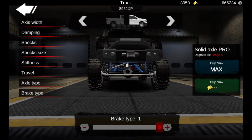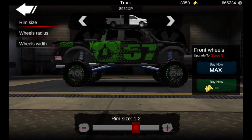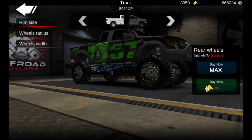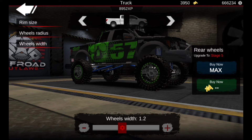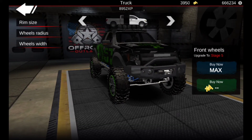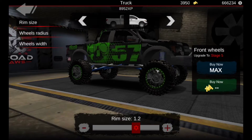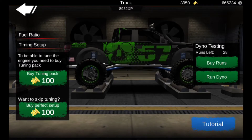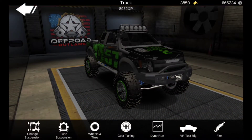Now we got the wheel rim size and wheel radius. Wheel radius is actually already perfect so we'll go to 1.3 on this. Then wheel width we'll go to 1.2, and we'll leave the rim size as it is. The truck looks pretty beefy now. I'll skip the perfect setup and tune since we already know how much it's going to make.